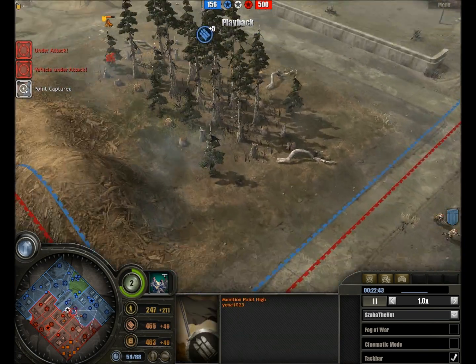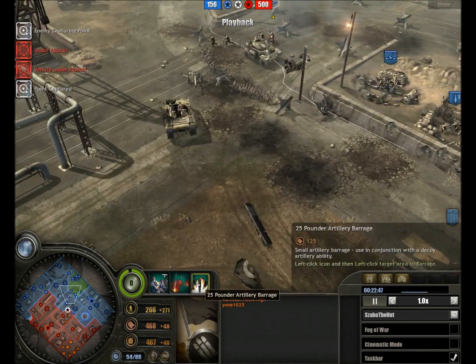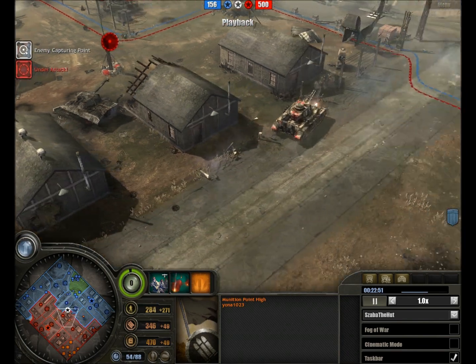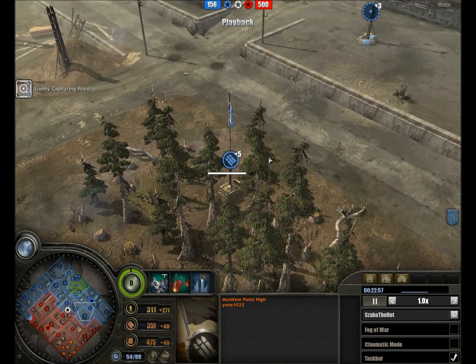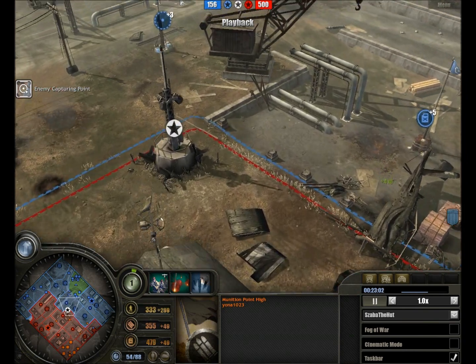Commanders moving ahead to secure another munitions point. The arty lads have received their decoys and an ammo storage, and now we have a call-in artillery barrage and a decoy to confuse the enemy as well. We see the first barrage going in here, trying to cover a 5-munitions point — a bit excessive I'd say, but not my decision to make.